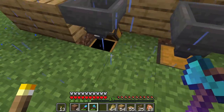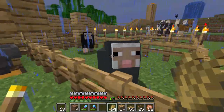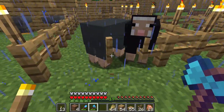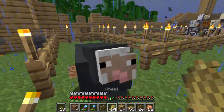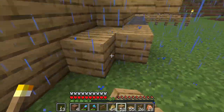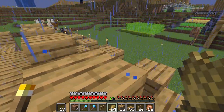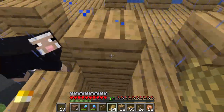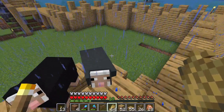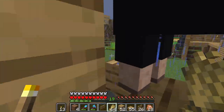The next thing we have to do is probably the most complicated, and that is to get the critters into the storage system. Our sheep are interested in wheat. Let's get the sheep in first, peeps. I actually need the sheep to follow me, so we're going to build a little staircase. We'll put the sheep in this one right here. What you've got to do is get the sheep to follow you and then get to a point where they're just about in, then nudge them a little bit to make sure they get into the spots where you want them.